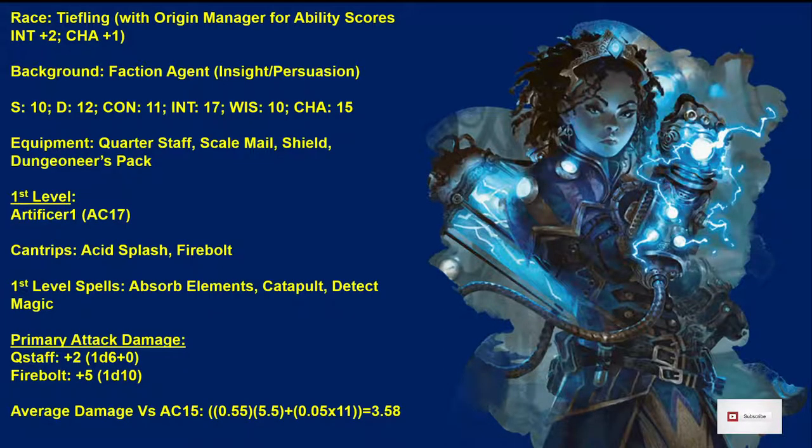The Cantrips we're going to take are Acid Splash and Firebolt, and then we're going to take Absorb Elements, Catapult, and Detect Magic. This is a damage-dealing character from distance, so you want to stay back. The Artificer does get things like Cure Wounds and Revivify so you can serve in a support role. Absorb Elements is a panic button — it reduces damage from an elemental source. Catapult is a first-level spell that does more damage than Firebolt or Acid Splash at this point.